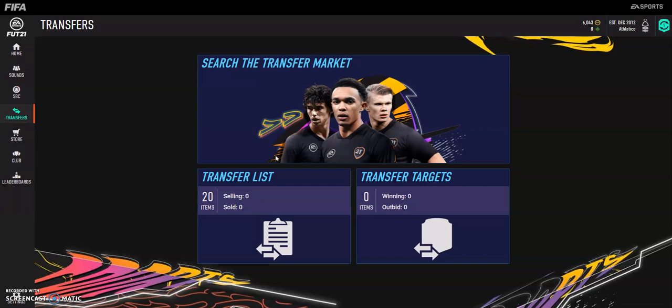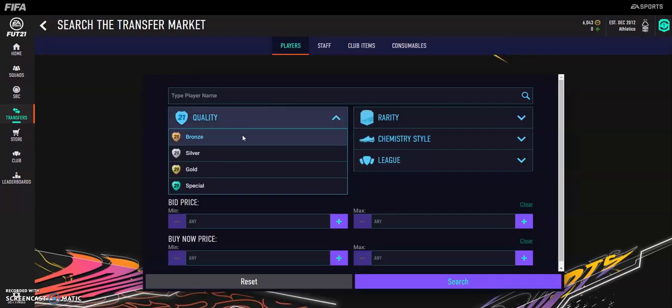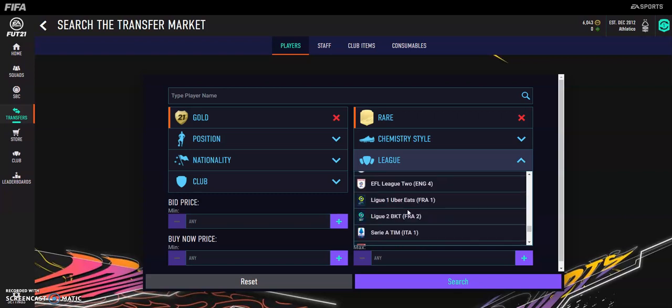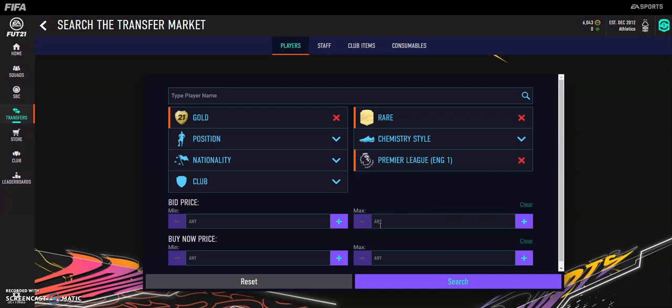So today we're going to look at how to trade with 1k to 5k. The first thing I'm going to do is find a method that works. The first one I was going to try was gold rare and then Premier League. So we go down to Premier League and put them in positions — there we go.